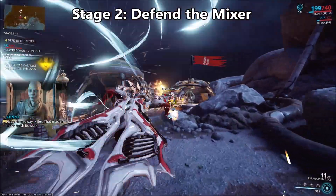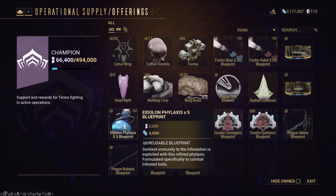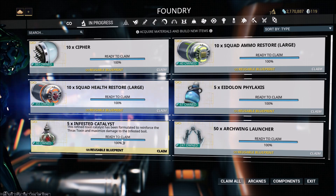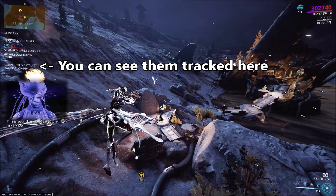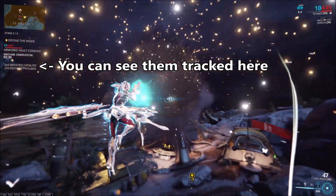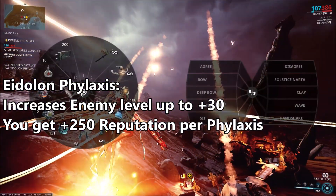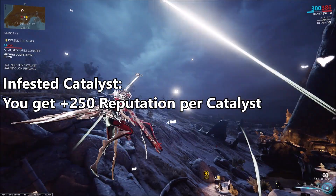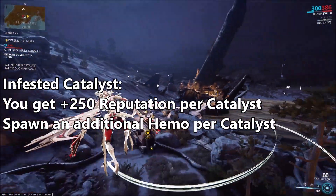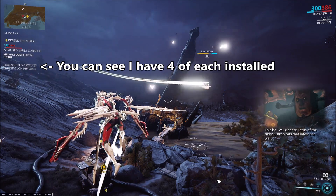During this defense phase you can use your Eidolon Phylaxis from your gear wheel, as well as the Infested Catalysts. Infested Catalysts are available as a blueprint from your clan's dojo, and the Eidolon Phylaxis blueprint is available from NIAC under Operational Supply. If you have either of these blueprints, you should be building them in your foundry for the event. During the Mixer phase you can install up to four of each. The Phylaxis increases enemy level and spawns during the last encounter by up to 30 levels — I would always install all four, as each gives you 250 Operational Supply rep, totaling 1,000 for all four.